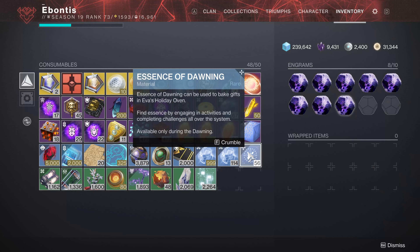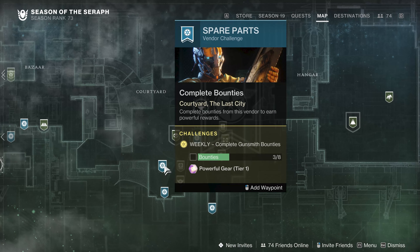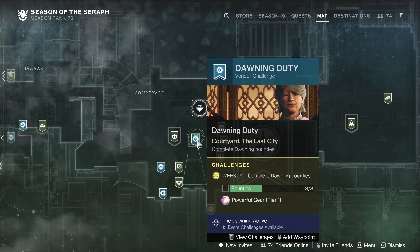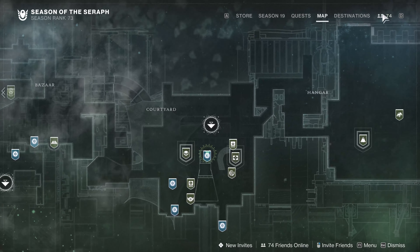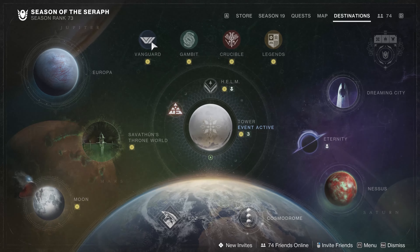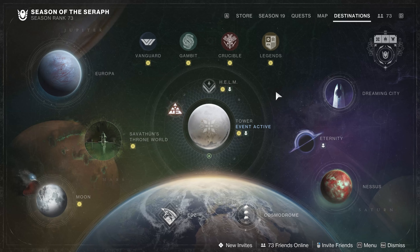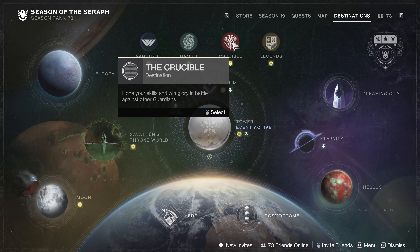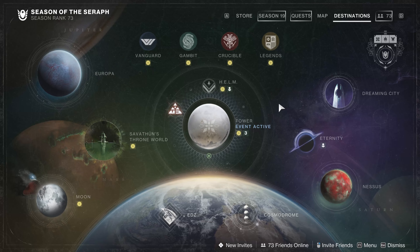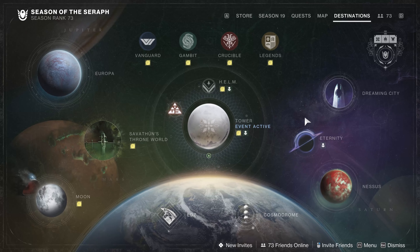Essence of Dawning comes from engaging activities and completing challenges all over the system. The activities are things like Strikes, Crucible, Gambit, and Dares of Eternity. The challenges are your weekly and daily bounties, Clan XP, running a Nightfall multiple times, or getting 100k on a Nightfall. If you're farming for Pinnacles, you'll be doing a lot of this stuff anyway. Each of those activities tends to give you about 15 to 20 Essence of Dawning, with 20 every so often - that seems to be my typical drop from Crucible, Gambit, Vanguard, and Dares of Eternity.